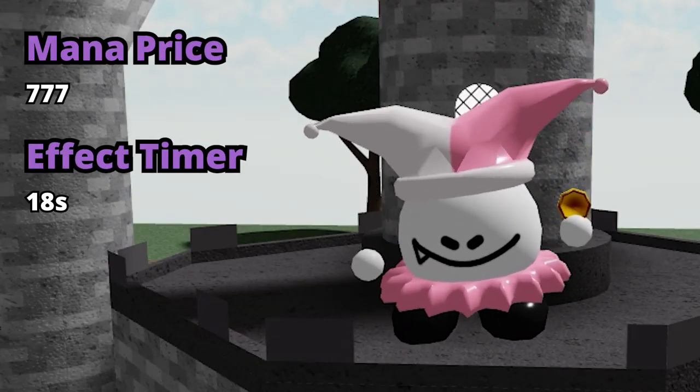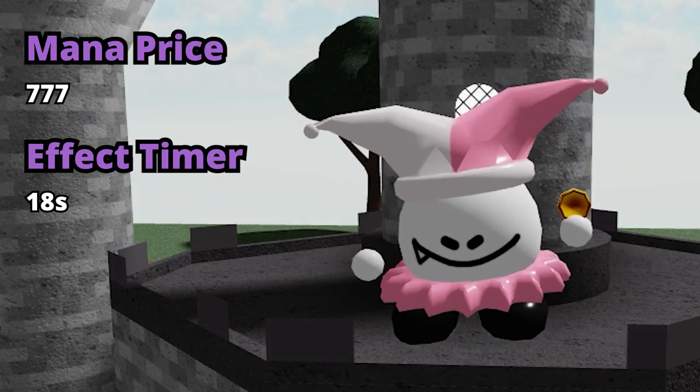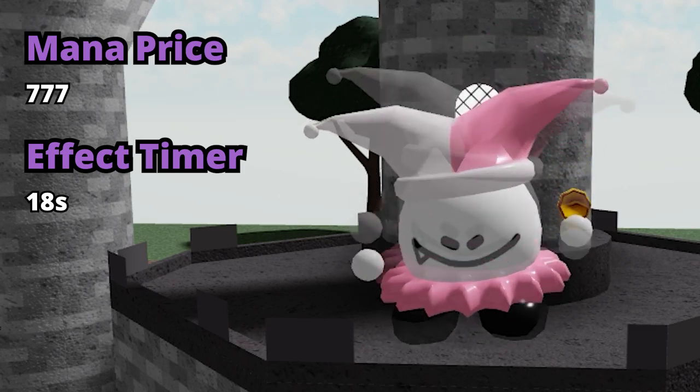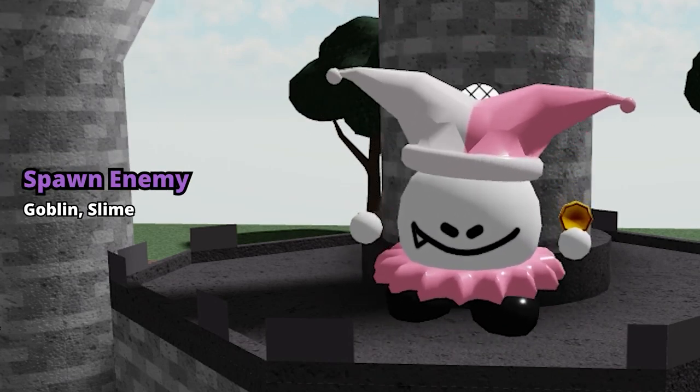Jester costs 777 mana to place down. He looks quite cute in his first form. Every 18 seconds, he will throw up and catch his coin, activating his ability. It will use Spawn Enemy, and it will spawn either a Goblin or a Slime to fight for you or as an enemy.